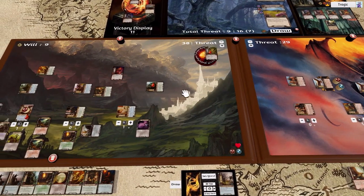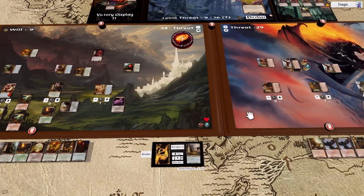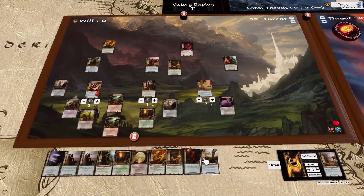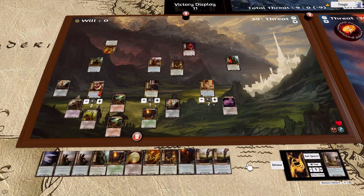We'll attack with Brand, kill this bloke which will untap Denethor, and we get to scry. Return to top, whatever, we don't care. Still nothing. Quest, quest — we'll add a resource to himself. I'll go quest. Let me do this over here first — tap and draw a card. Where's all our threat reduction please? Still nothing.